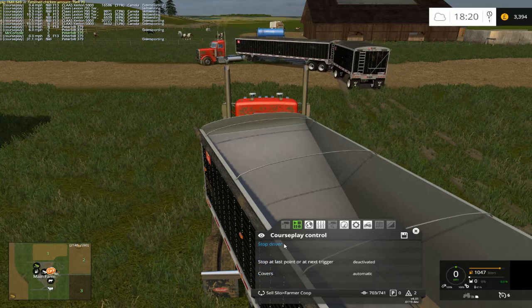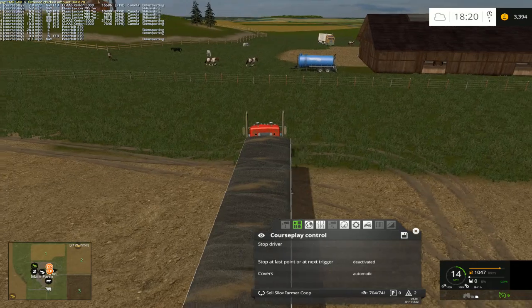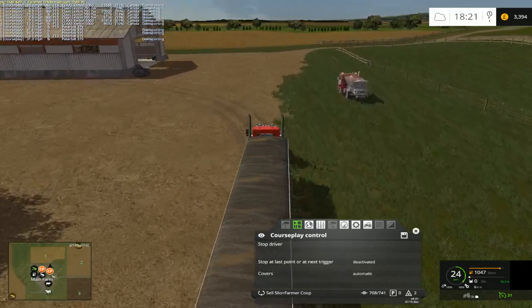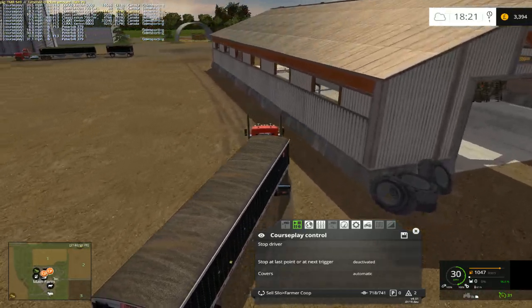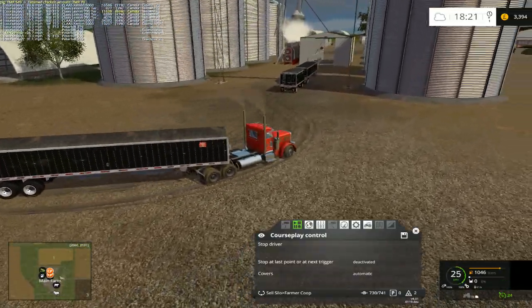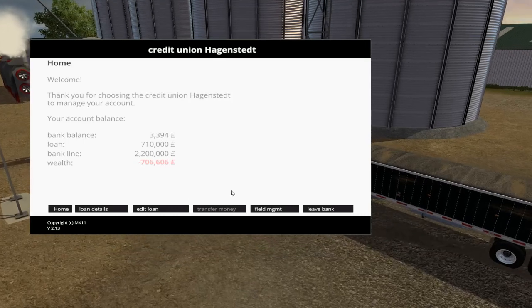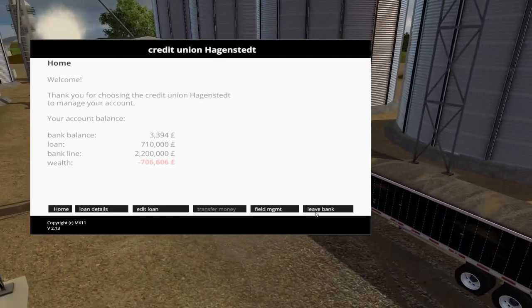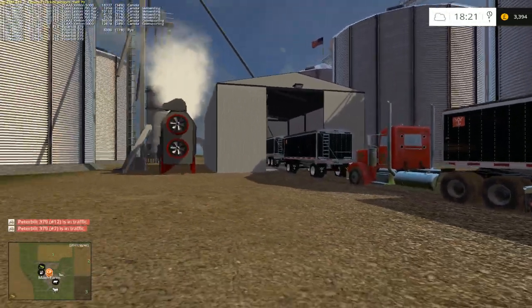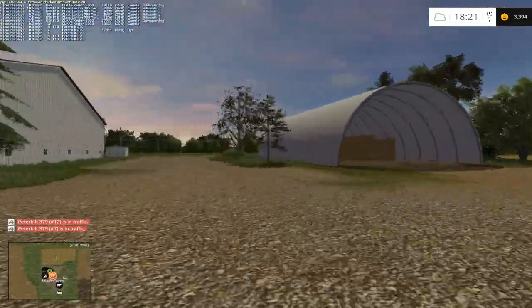We're selling rye. Also going to get the harvest started possibly on field 1 today. It is more canola — but hey, we're going to have a shed load of canola to sell. 3,394 litres. I have been paying back our loan in increments, so now we've only got 710,000 left to pay. Let's bounce up the speed and get down to the harvester here on field 1. More canola.